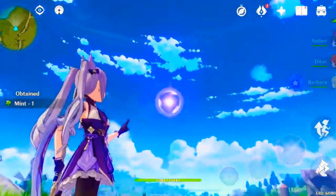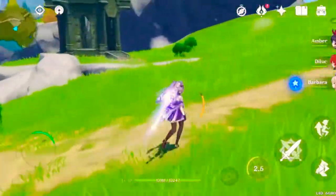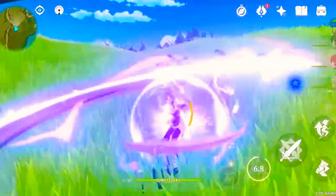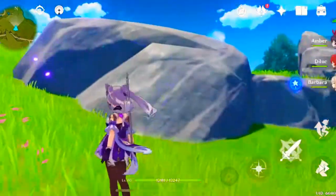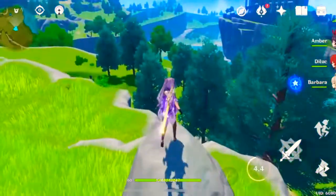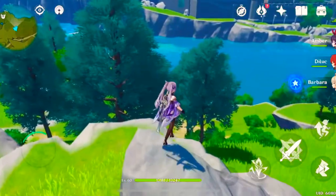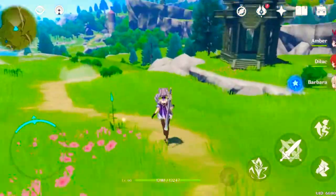For Keqing's elemental skill, we have Stellar Restoration. This hurls a lightning stiletto that strikes her enemy like swift thunder. When the stiletto hits the target, it deals Electro damage to enemies, hits a small AoE, and places a stiletto mark on the spot hit. This mechanic is extremely useful, especially when you need to reach high places. You can use it to get geoculuses or anemoculi that are out of range, or just teleport up instead of climbing — it makes life a lot easier.